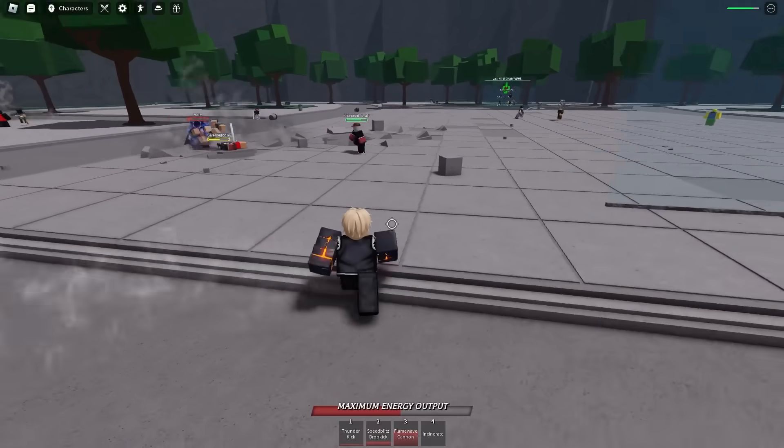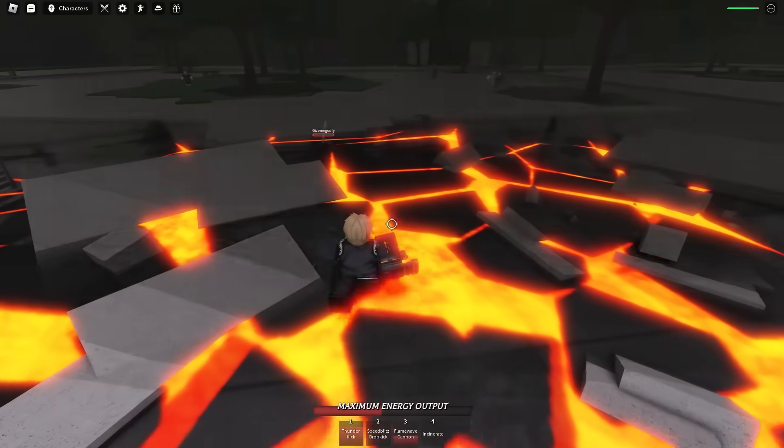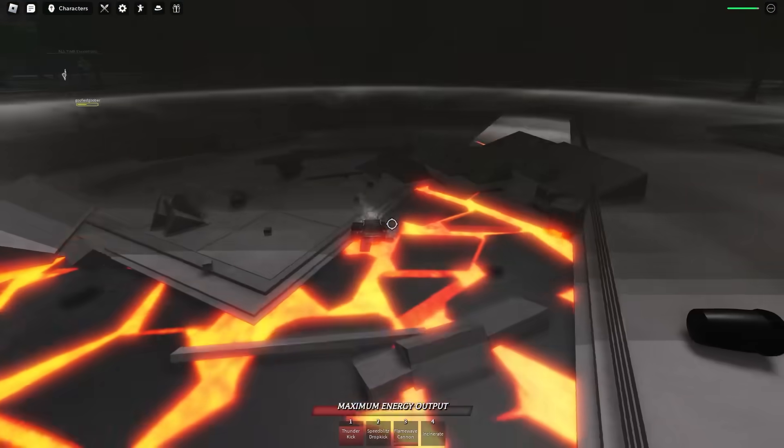I don't know how I just did that, but we did. Let me go ahead and use my Thunder Kick again. I think he got out of the radius. And then we use this — smack that guy into the ground. And then we use this again. It does not matter if we miss because we have the variant.